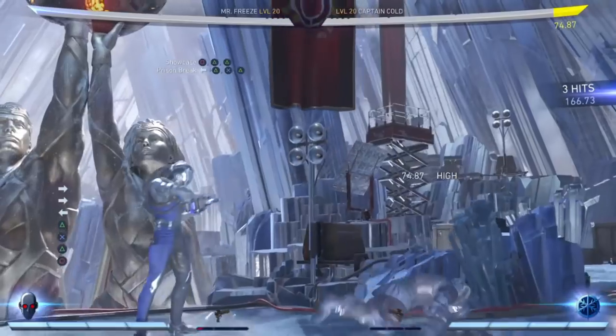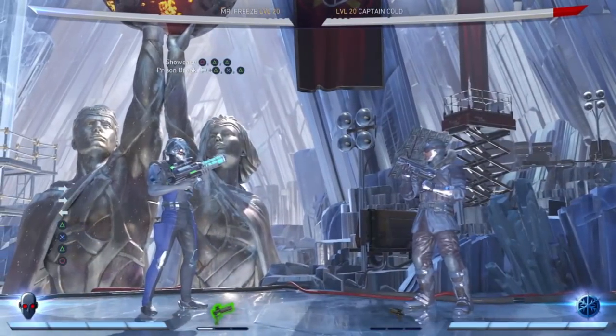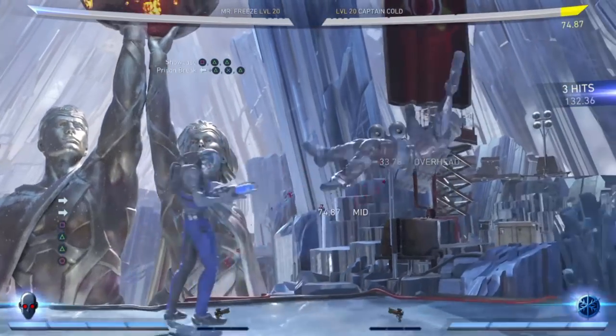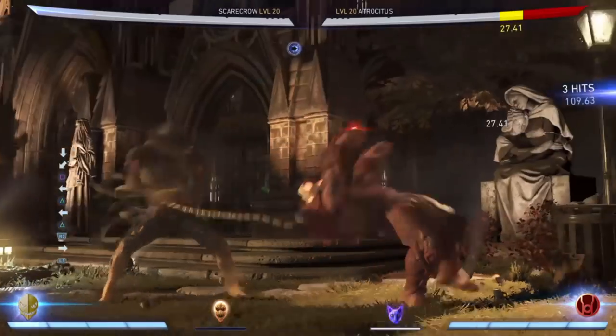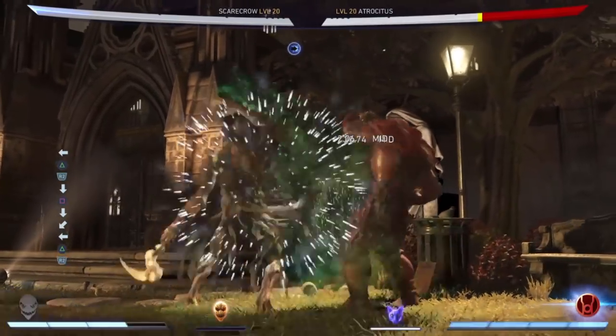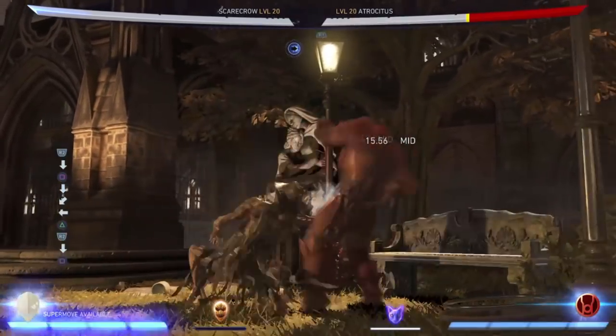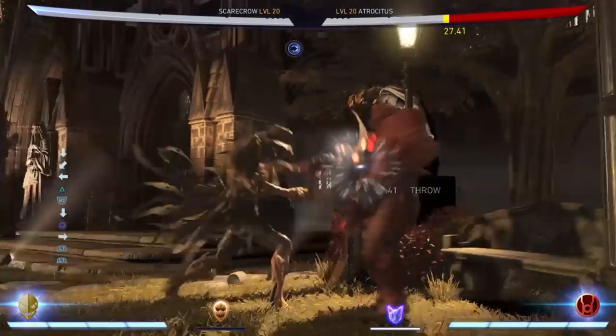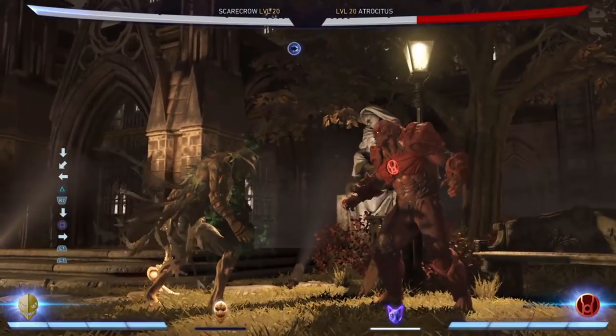The best and safest way to charge up your trait is after the prison break and showcase combo strings — more so showcase, since it keeps some distance between you and your opponent. Always apply pressure from the meter burn version of the fear ferno move because you can always follow it up by poking your opponent and use the meter burn version of the fear ferno again, or follow it up with a mix up. It has good damage, so use it when you can.